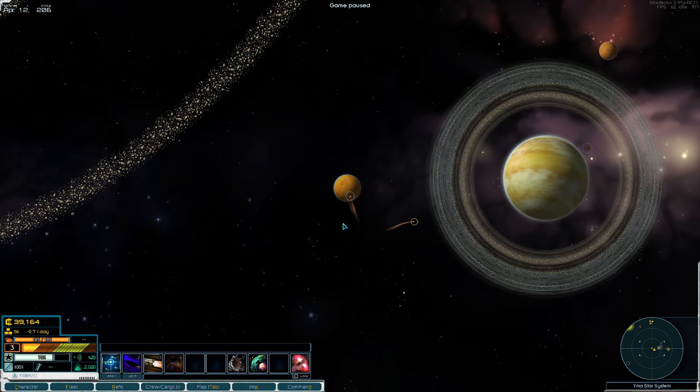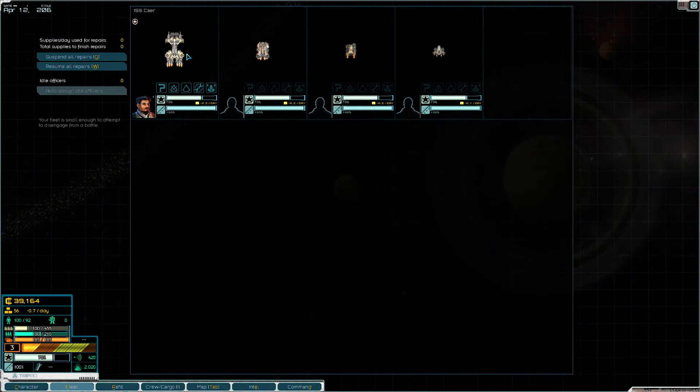Hey guys, Grumpy here with another episode of Fit to Fight. In the previous episode we accepted a Persean Commission, we tailored our fleet to focus on trade and minimizing our fleet profile, and then we secured our first destroyer — a Hammerhead — so we can transition from a trading fleet over to a combat fleet, going against some of those early bounties and showing off the combat capabilities of our fleet.